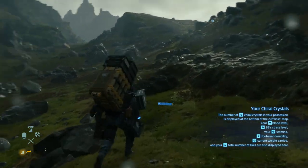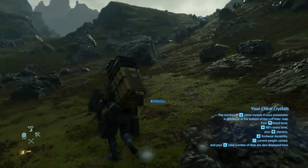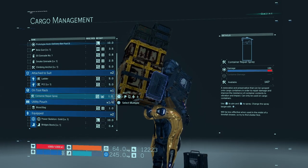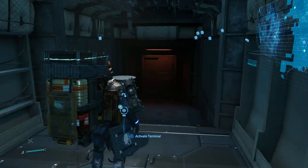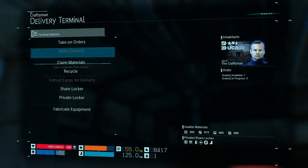Let's start with the most important: your cargo. Any cargo container that is meant to be delivered can be repaired with the use of a container repair spray. You can fabricate the spray on any location that has joined the chiral network, using the terminal and going to the fabricate menu.